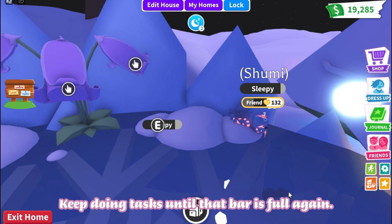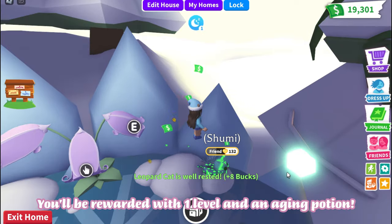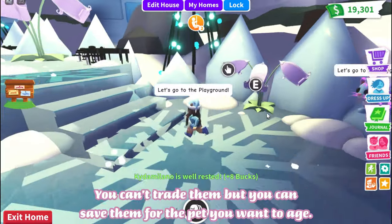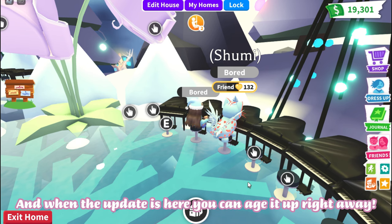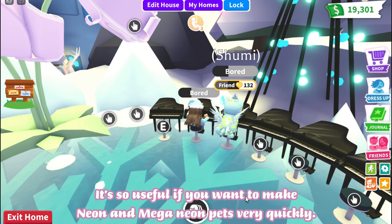Keep doing tasks until that bar is full again. You'll be rewarded with one level and an aging potion. You can't trade them, but you can save them for the pet you want to age. If the pet isn't in game yet, just keep collecting aging potions, and when the update is here you can age it up right away. It's so useful if you want to make neon and mega neon pets very quickly.